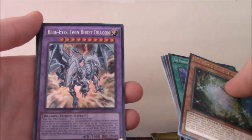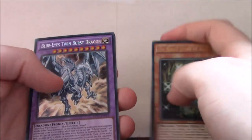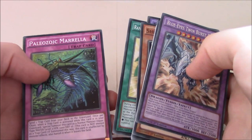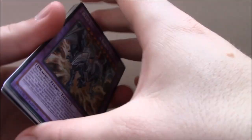Secret Rare — Blue Eyes Twin Burst Dragon! Something to add to my extra deck for my Blue Eyes deck. Pretty nice. We also get Shinobird Crane, Eater of Millions, Zodiac Sign, Ancient Gear Howitzer, Rank of Magic Cypher Ascension, and Paleozoic Morella. Definitely straight away to get two cards that I actually really wanted — that's pretty good. Not the Dark Magician stuff I wanted, but still something.